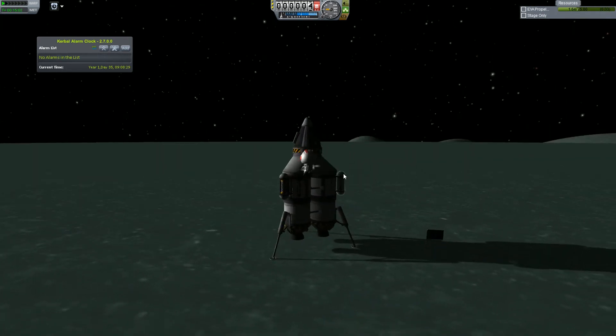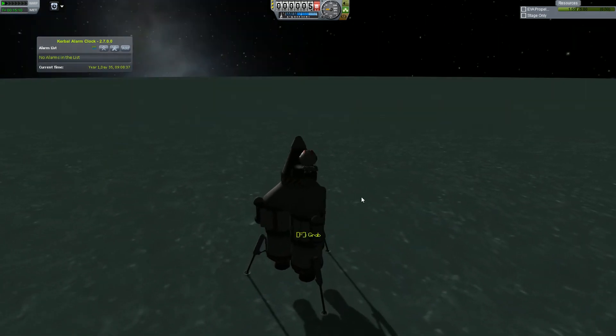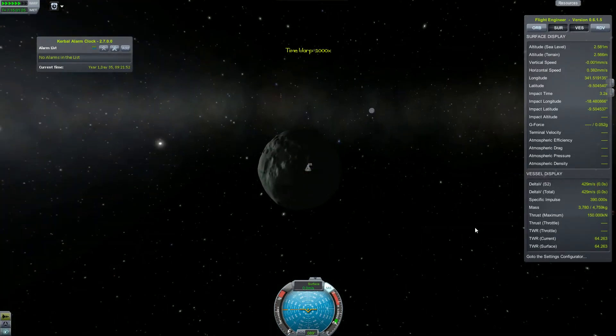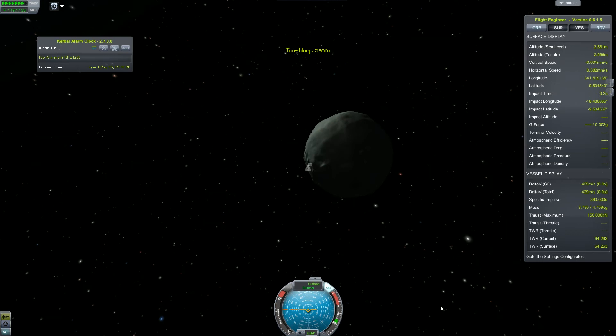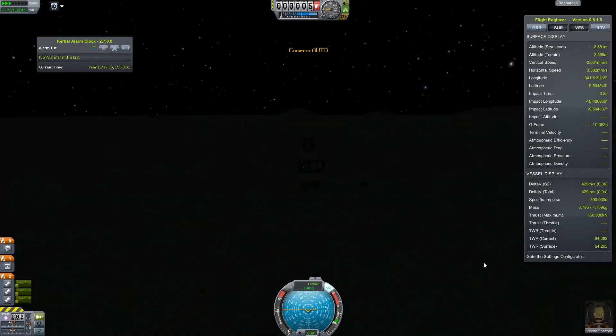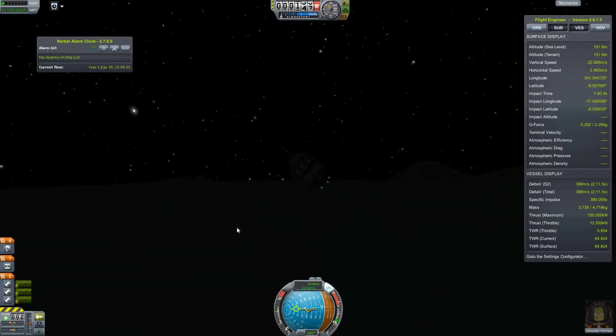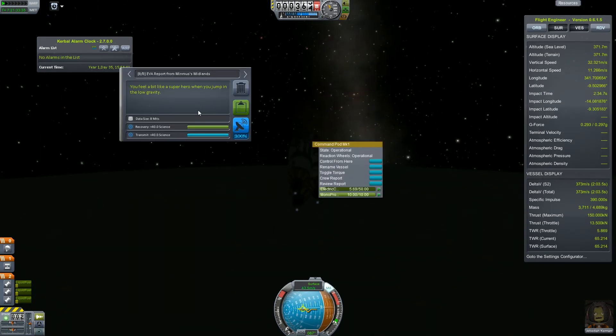Jebediah has successfully returned. He got EVA reports and surface samples from two or three of the closest biomes — namely slopes, midlands, and maybe also lowlands or highlands. I honestly do not remember.